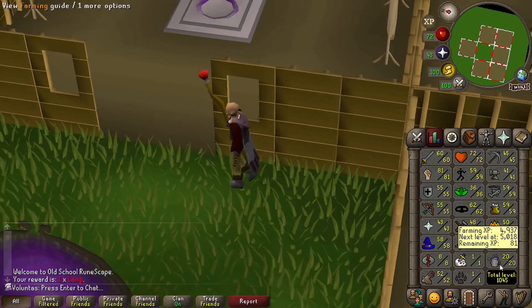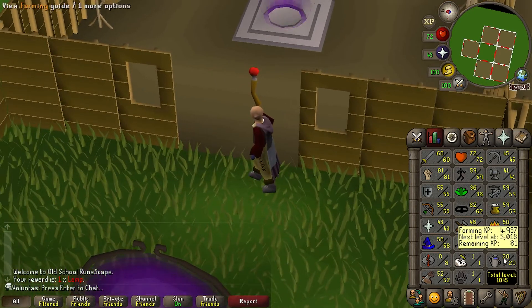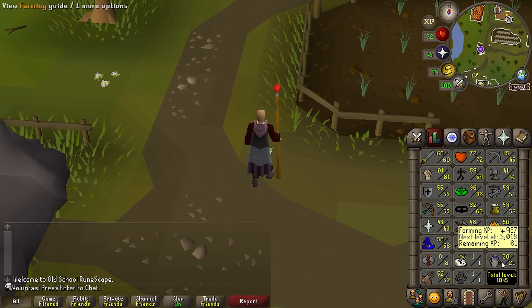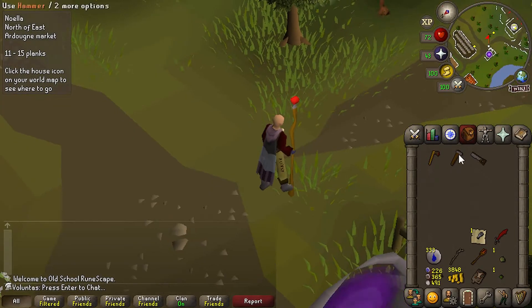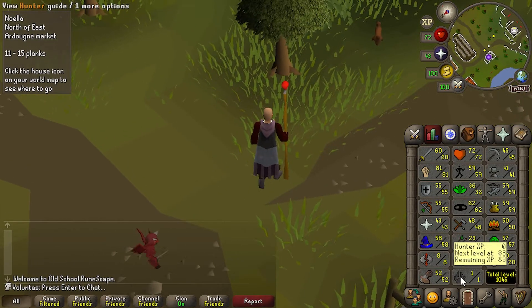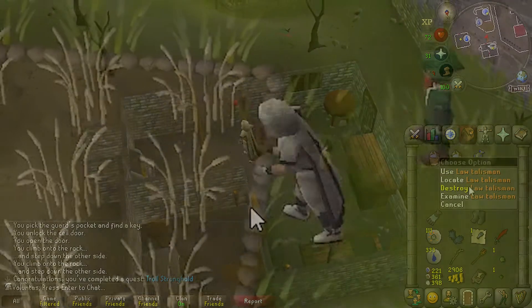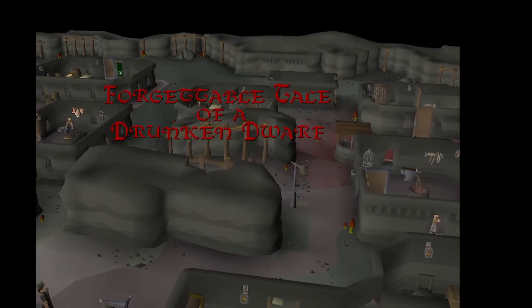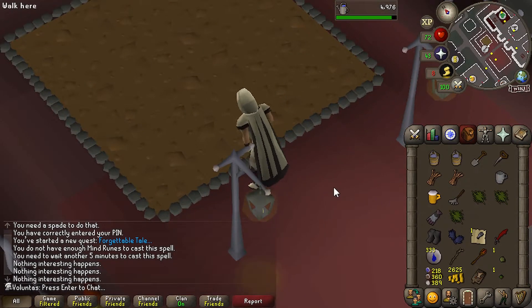To have both patches, I need to complete Making Friends with My Arm. That has some pretty high skill requirements, so it's time to chip into those. Since farming is a passive skill, I think I should do some quests to get it up, then get a small routine to be able to get some seeds and start planting. I should be able to get around 35 farming from this. I'll do Forgettable Tale, and in the times where I have to wait, I'll probably do Troll Stronghold. There's the first quest.